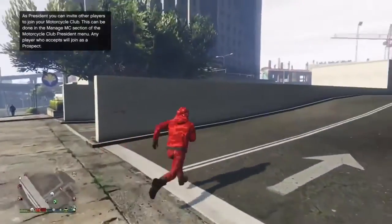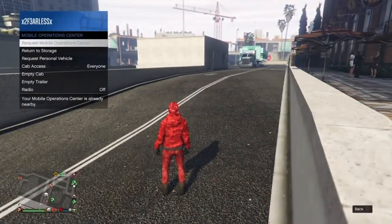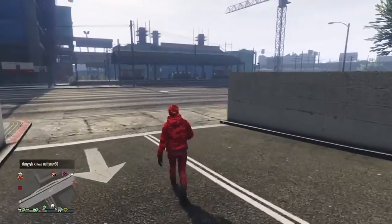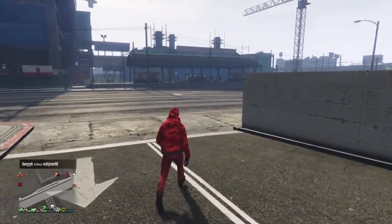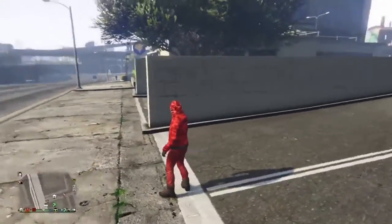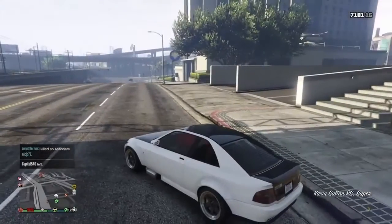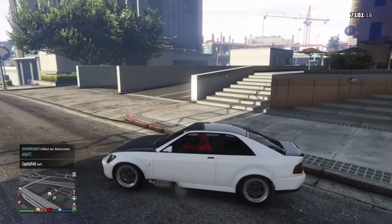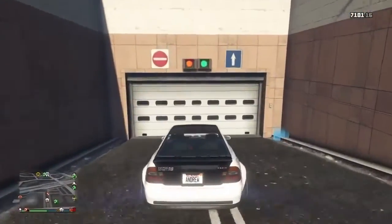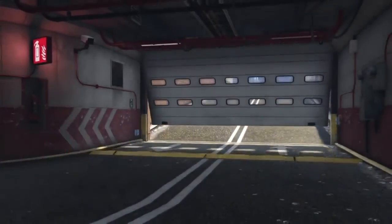Once you've done that, open your interaction menu again and go to MOC, then request your personal vehicle. That's going to deliver the Sultan RS straight to you. Once you've got it, get in it and drive it over to your apartment - in my case the Alta Street apartment. Make sure you have at least one space in the garage so the Sultan RS can slot in.